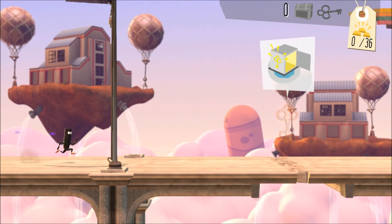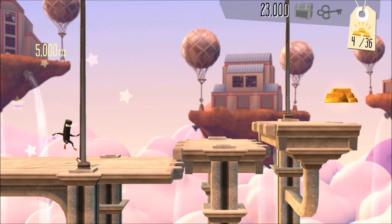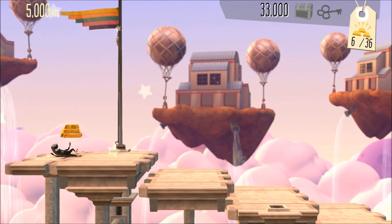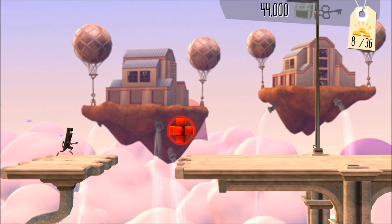I want to get this key and go down. I don't understand — I can't go down because for some reason I can't get that key. So I have to go the upper way instead.